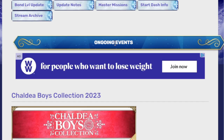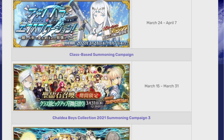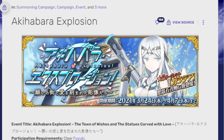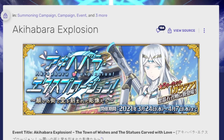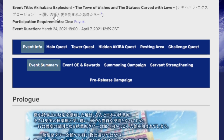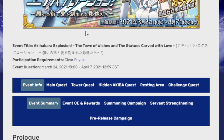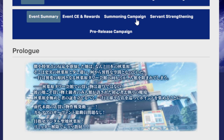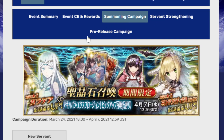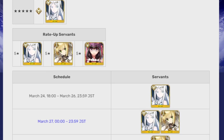In terms of the actual event, we can go right here because of course, JP version of the game — Akihabara Explosion. The event summary: in order to actually participate in it, you had to have cleared Fuyuki. The unit that is featured is Galatea, who is not limited. And then the other rate-up servants are Bride Nero and Okibihime.